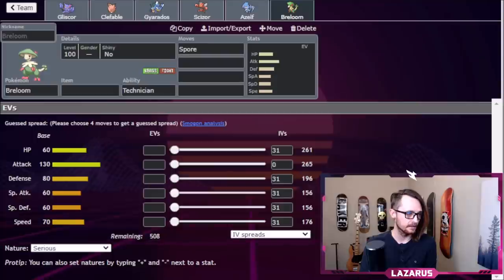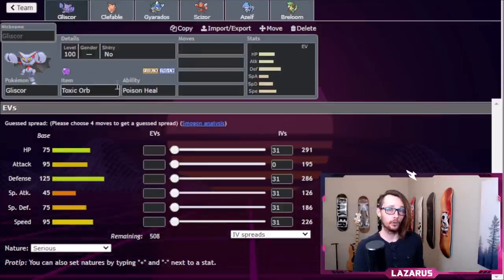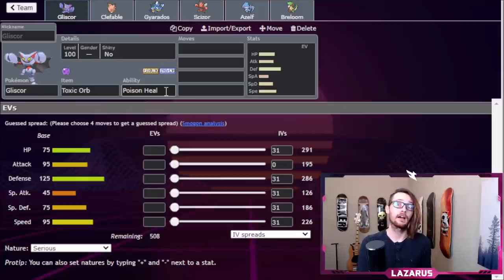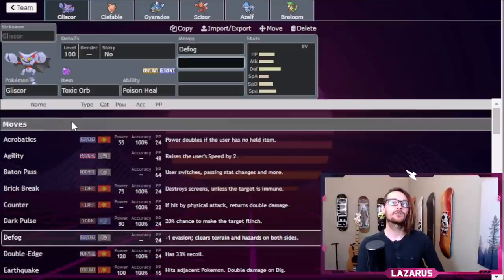Now that we've done all of that, let's start adding moves. It's important to add moves before looking at EVs, because we don't really know what we want to do with our EVs until we know what moves we're going to have. Then we talk about items — some Pokemon kind of need an item to be played a specific way. For Gliscor, we're using a Toxic Orb with Poison Heal, so Toxic Orb Gliscor is going to be great. The first move is Defog — it gets rid of terrains, screens, and hazards.